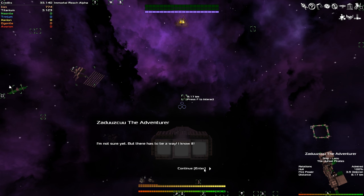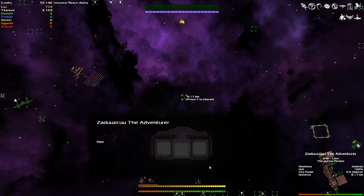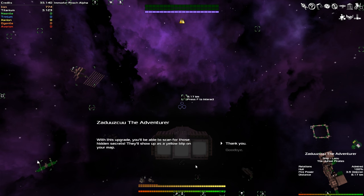How do you want to overcome the barrier? Not sure yet — there will be a way. Here, have this — it's an upgrade for your ship. It allows you to scan for hidden sectors. You'll have to install it in your ship menu, but you can only install upgrades into a real ship; it doesn't work on drones or fighters. Green blips on your galaxy map are sectors where you can find interesting stuff. With this upgrade you'll be able to scan for hidden secrets — they'll show up as a yellow blip on your map.